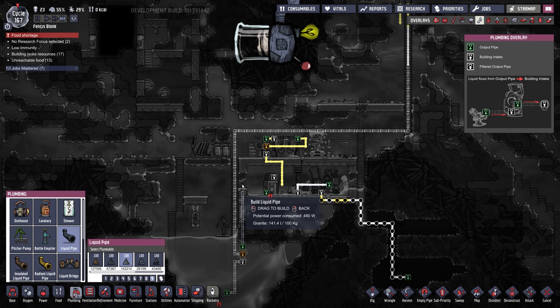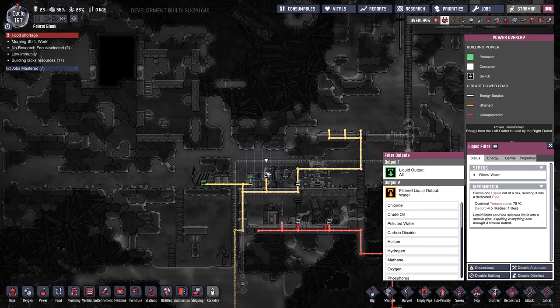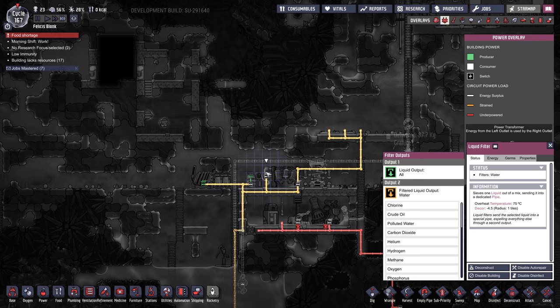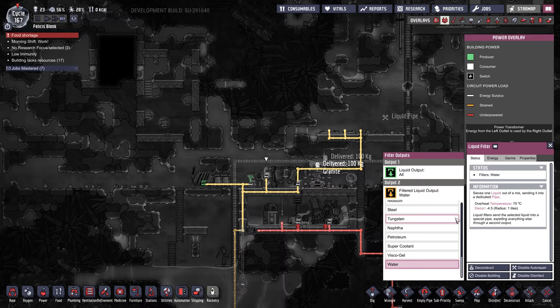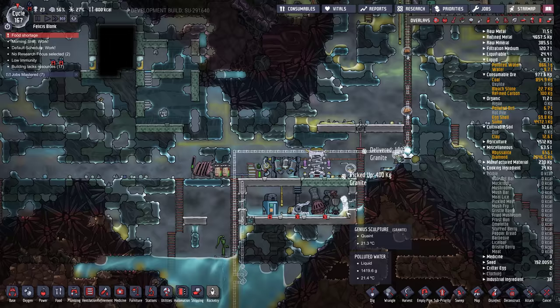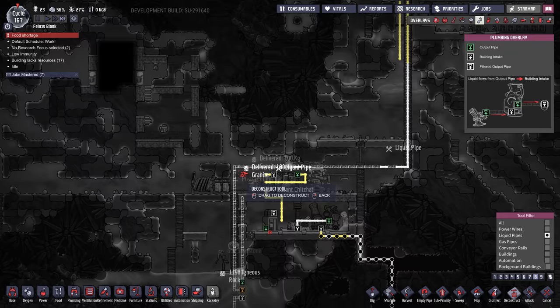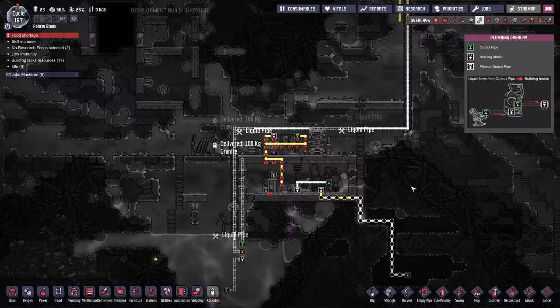Polluted water — we'll send it to the sieve. He has a filter here — look at that. This filter is unnecessary. I'm just going to build a new one there, get rid of this one. Preserve my sanity. Get rid of this radiant piping.